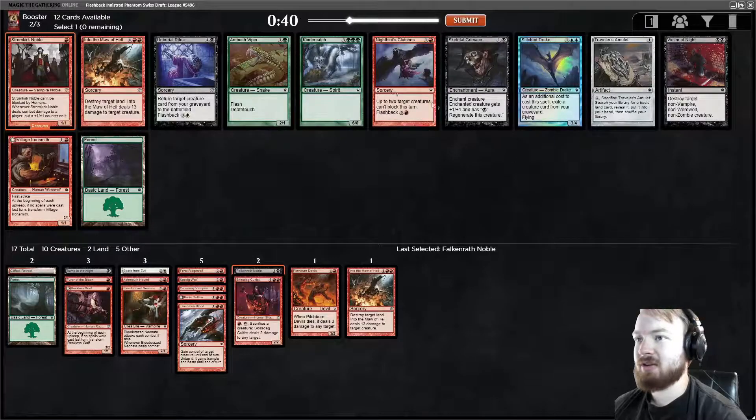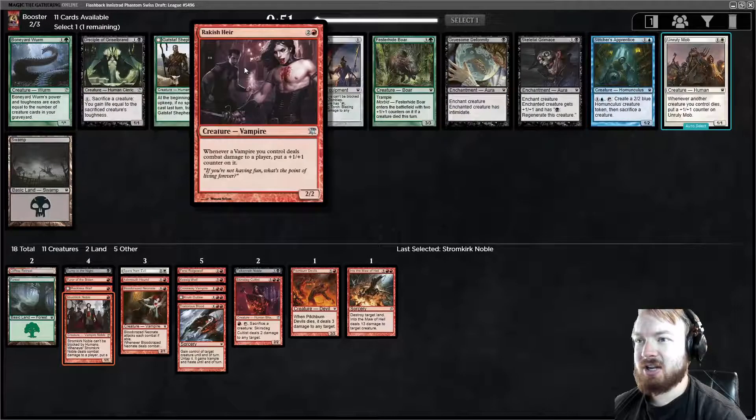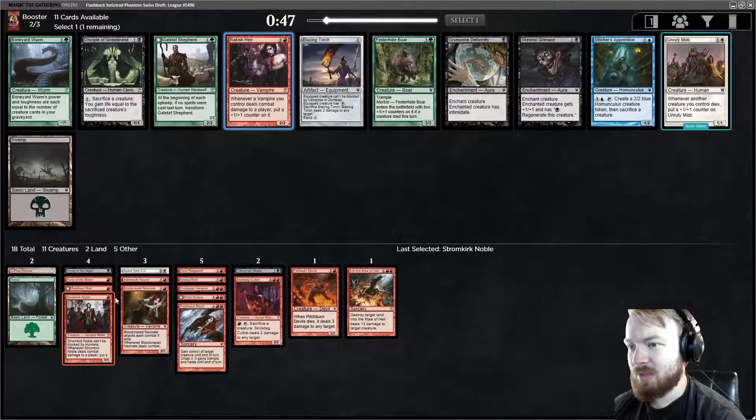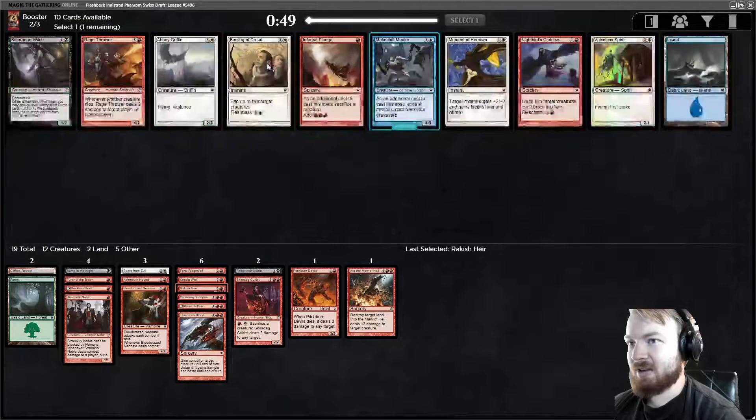Into the Maw of Hell, Village Ironsmith, and Victim of Night are all good. Disciple of Griselbrand, Rakish Heir — 'whenever a Vampire you control deals combat damage to a player, put a +1/+1 counter on it.' We have a couple of vampires: Stromkirk Noble, Bloodcrazed Neonate, Crossway Vampire. Rakish Heir is probably the pick. I really want to take Disciple of Griselbrand because we do have Traitorous Blood, but I'm gonna take the Heir.